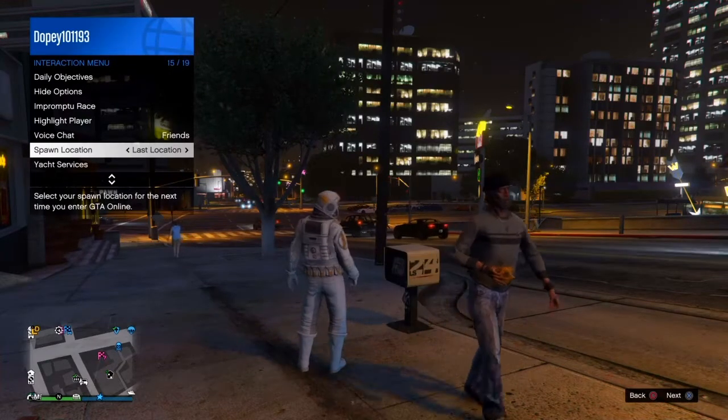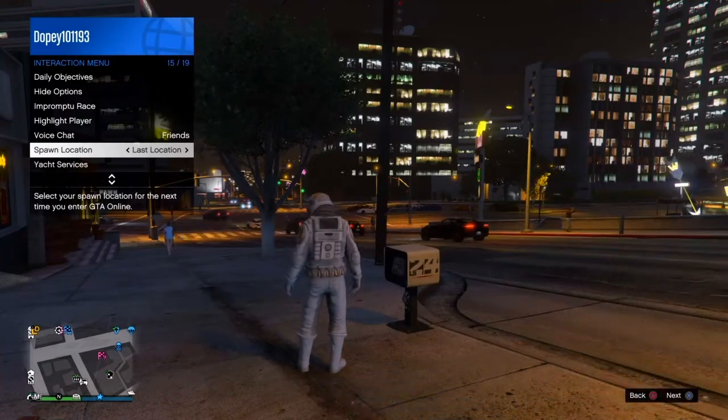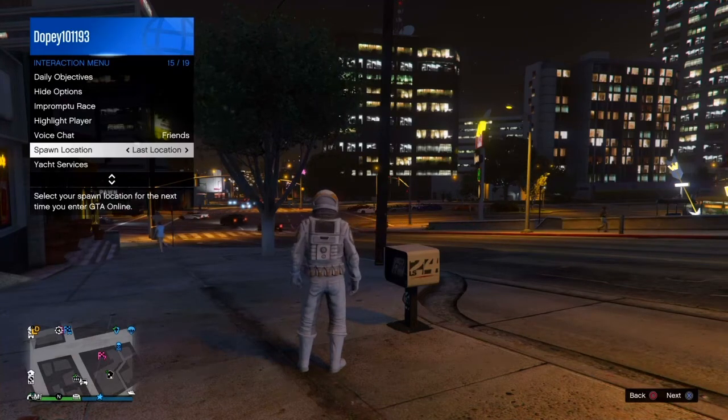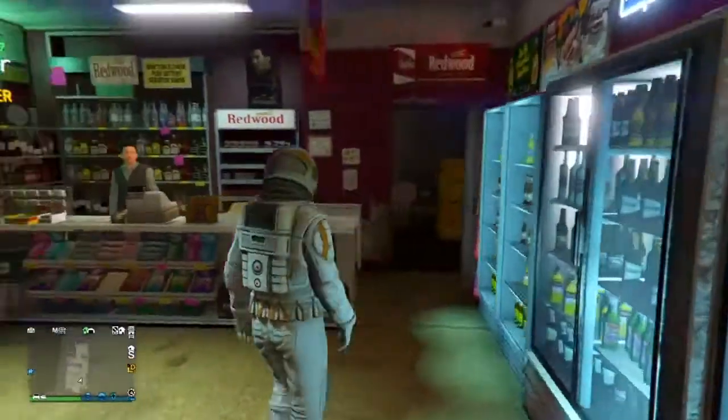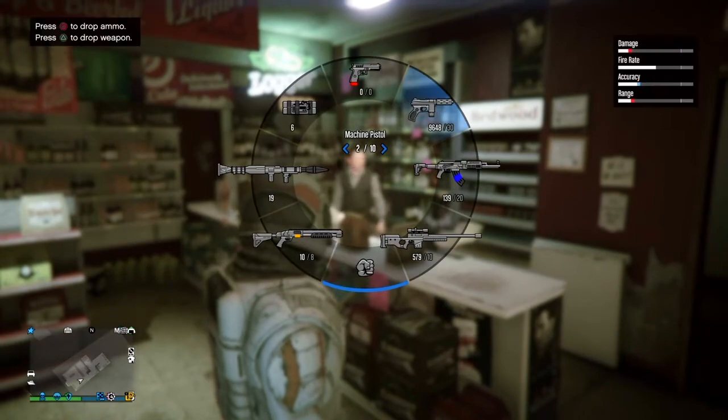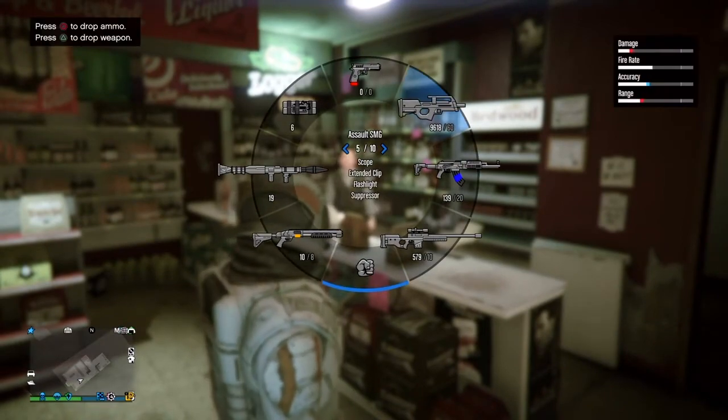This is super easy. Make sure your location is set to last location, outside of a store. This is for everybody in GTA 5 Online, by the way — you don't need any friends or any requirements. Just go ahead and grab a gun and start shooting the bottles behind the store clerk.